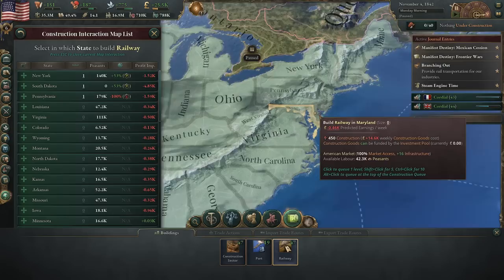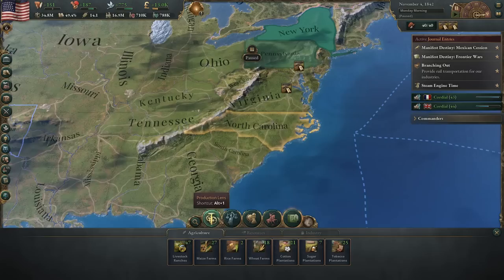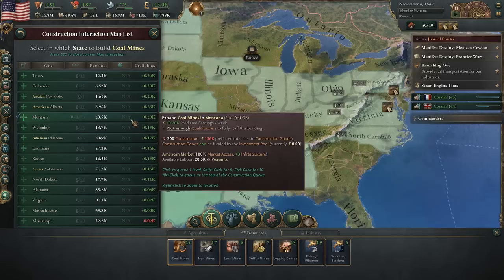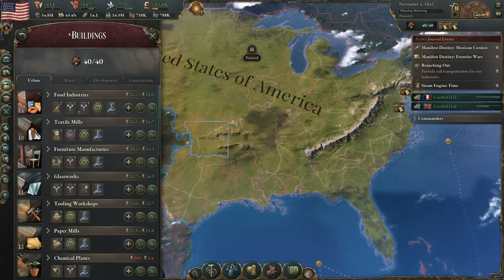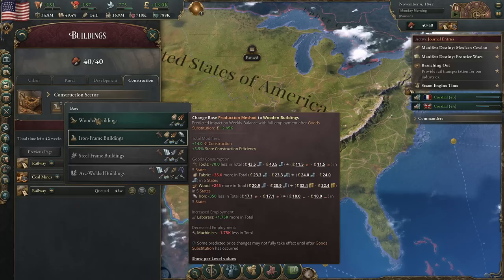Let's do Virginia next. Though I kind of like when the rails fully connect, so I think we're gonna do Maryland even though they don't need it right now. We'll do one in Maryland and one in Virginia as well. Then we want to go ahead and start working on the coal mines. I should probably pay attention to where I put them because certain areas seem to be having some infrastructure issues. I think we're going to start building some coal mines over here in Montana — just one there for now. We're not going to get too crazy with the building because we're trying to build up those gold reserves.